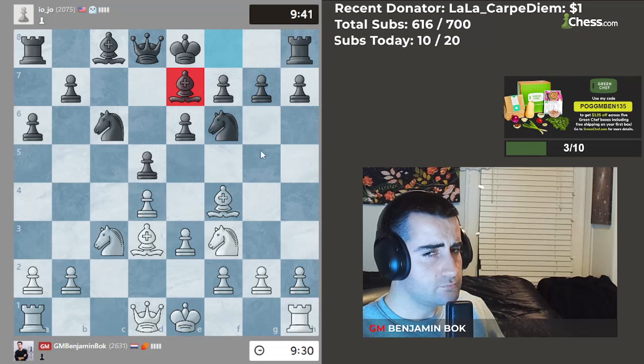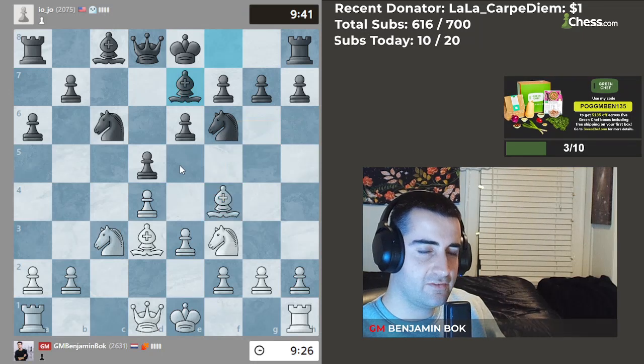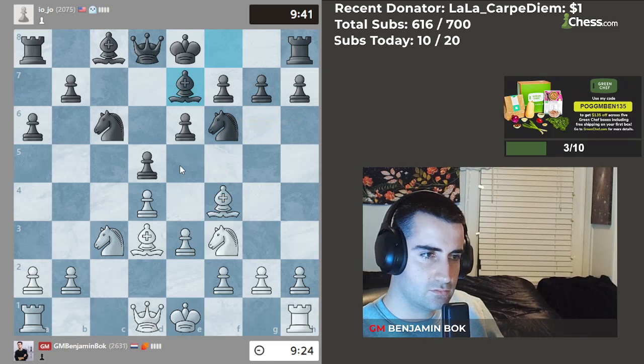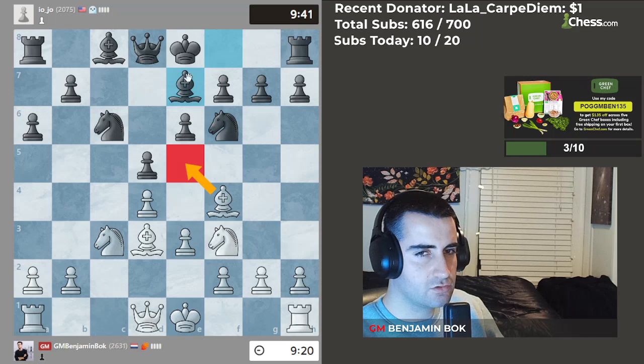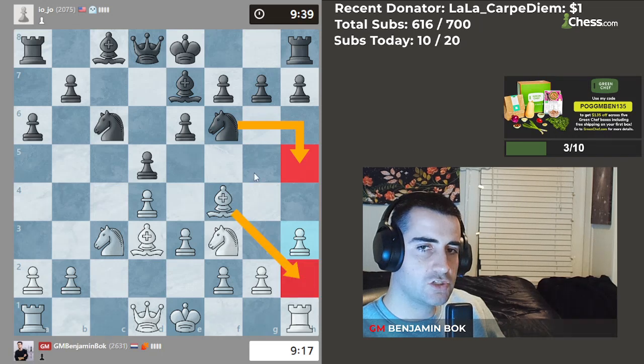He goes bishop b7. The one thing I have to be careful of is that he doesn't go knight h5 at a good moment, so I do have to take that into consideration. I can still go there, but I think I'm going to play h3, so that after that, I can retreat my bishop back to h2.